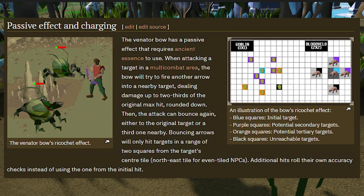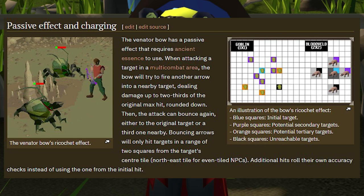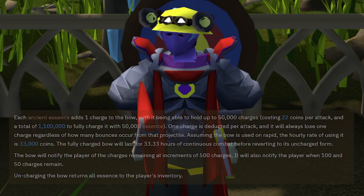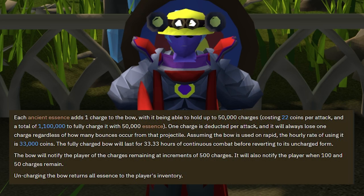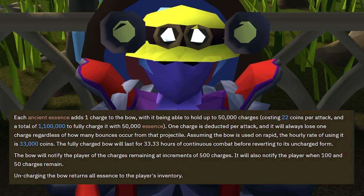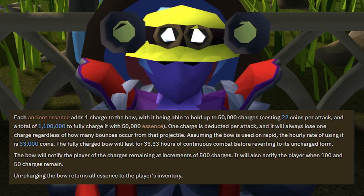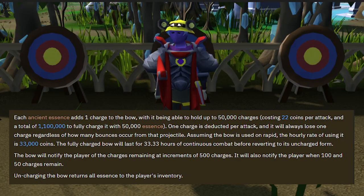The Venator Bow features a unique passive effect that relies on ancient essence to function. While attacking in multi-combat areas, the bow will fire an additional arrow at a nearby target — that arrow can then bounce again to either the original target or a third nearby target. Bouncing arrows only hit targets within two squares of the original target. Each ancient essence adds one charge, with a maximum capacity of 50,000. One charge is deducted per attack regardless of how many bounces occur, and a fully charged bow lasts about 33.33 hours of continuous combat before reverting to its uncharged state.